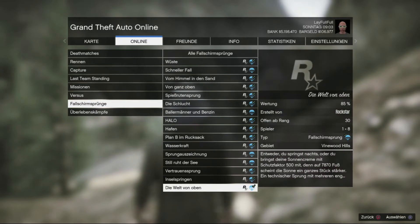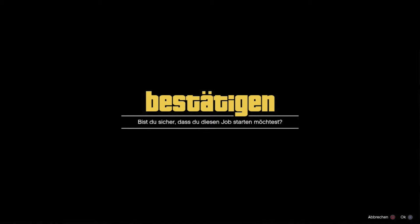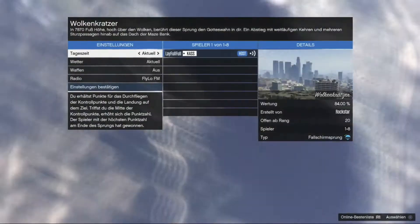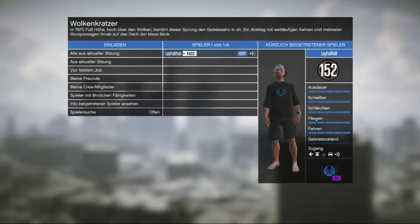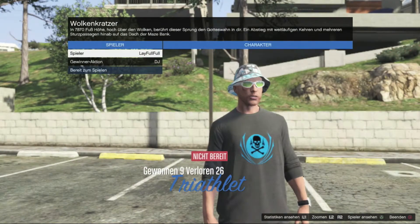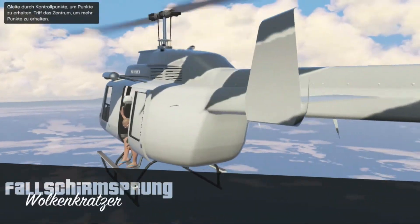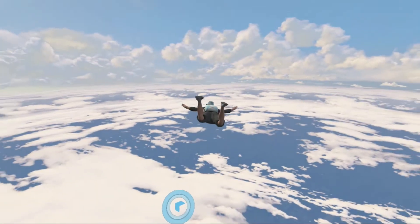So I just choose a job in the online menu, I host it, I take a parachute jump from the Rockstar created games and then I just look for the closest parachute jump to Eclipse Tower, which is Skyscrapers, and then you just do the jump.